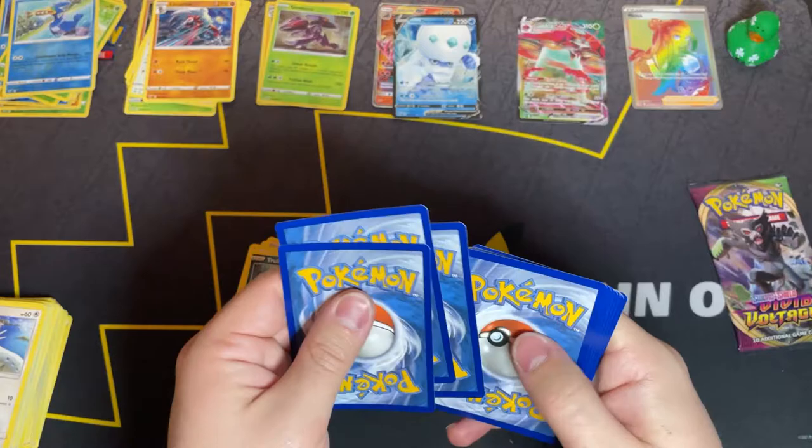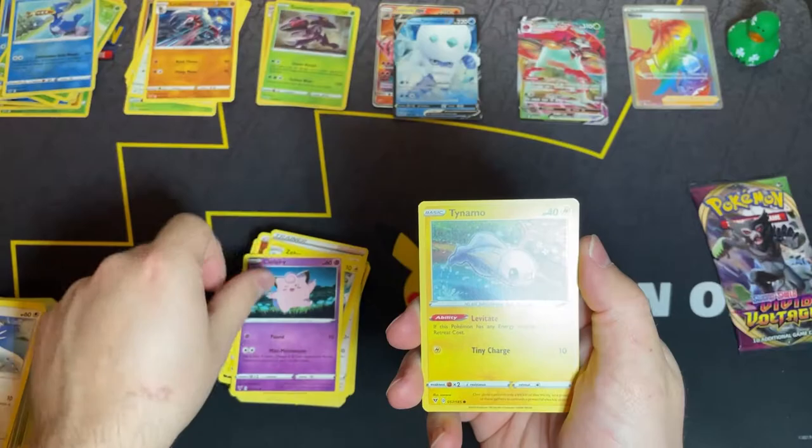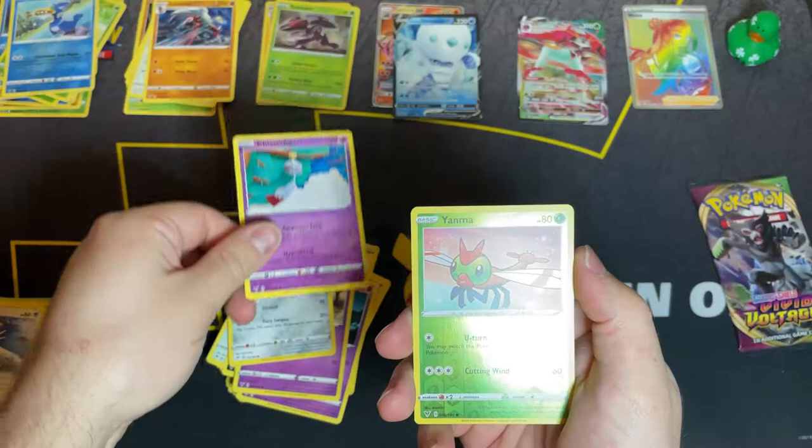Last two packs — what is in this pack? Can we get another banger? Trainer Nessa, Swellow, Braviary, Clefairy, Tynamo, Miltank, Galarian Meowth, Chimecho. Reverse holo Yamask and a non-holo Exeggutor.